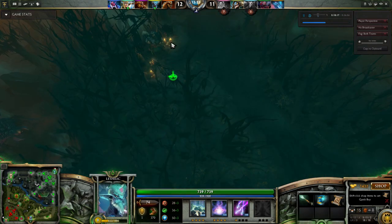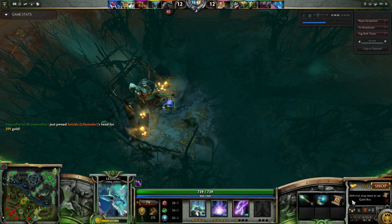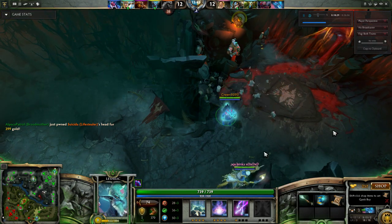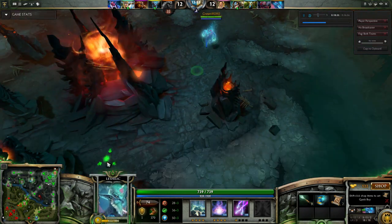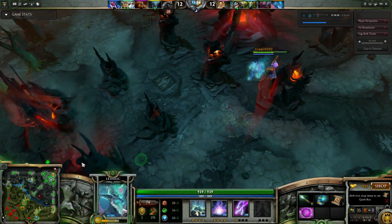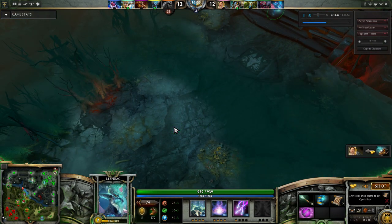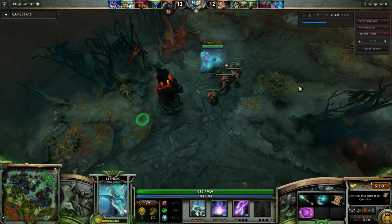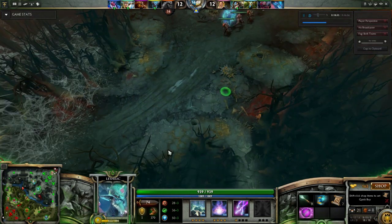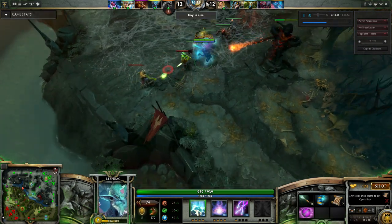Slark already has a Sange and Yasha. I'm a little bit behind on my Bloodstone, but not too terribly behind. I'm going to run over and grab a Point Booster from the Secret Shop. Bloodstone is made out of a Soul Booster and a Perseverance. Soul Booster is made out of the Energy Orb, the Point Booster, and the Vitality Booster. Perseverance is a Ring of Health and a Voidstone. We're working on it — not doing terribly, and we're only a few minutes into the game and I am a support so I'm not really farming.